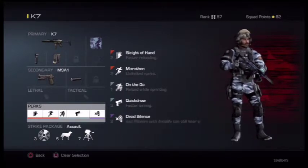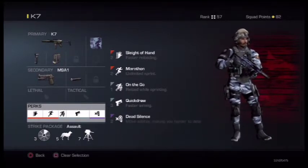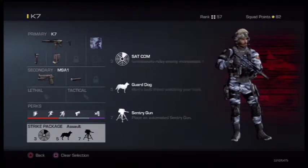They work really well for those game modes. I run the assault strike package of a SATCOM, guard dog, and sentry gun — the lowest ones, so you get them often.